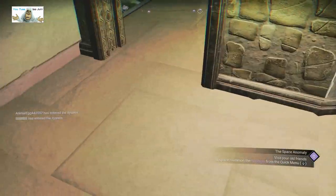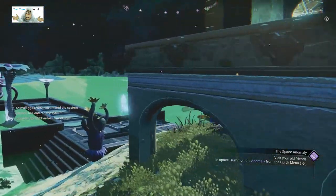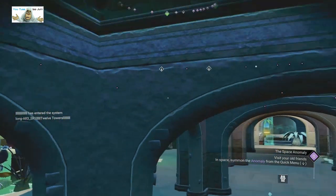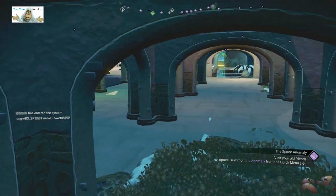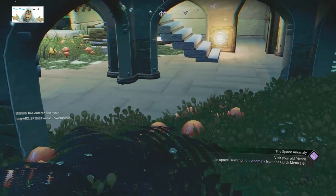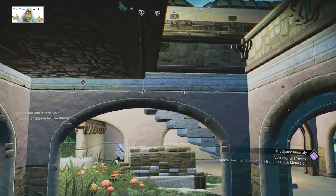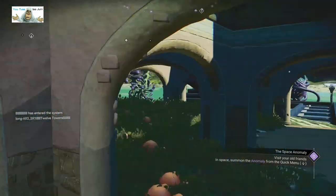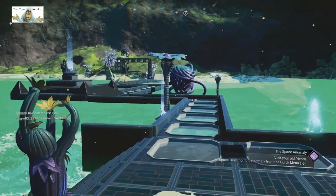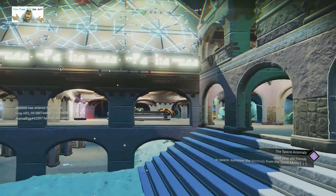That looks like an appearance modifier — which is quick for changing clothes. Where am I? I don't know. Oh wait — was there a hole in the roof? I think there's supposed to be a hole in the roof. That's a different teleport. I can't get under here because the ground has annoyed me. Is that a different one? No, this is the middle piece.